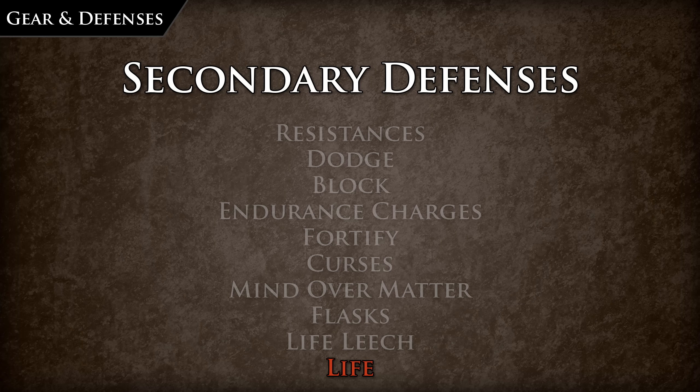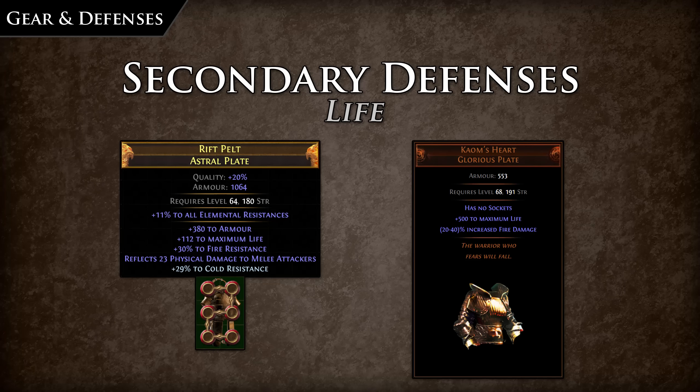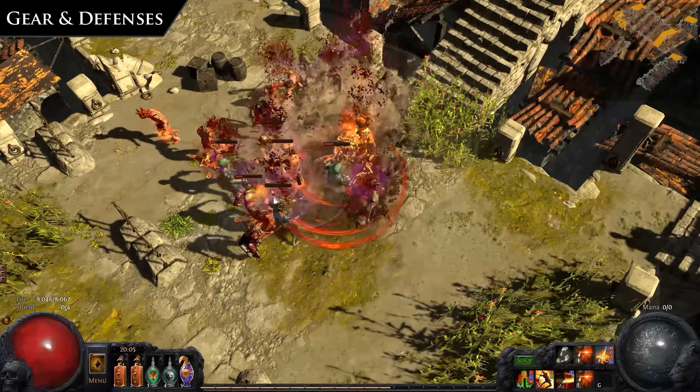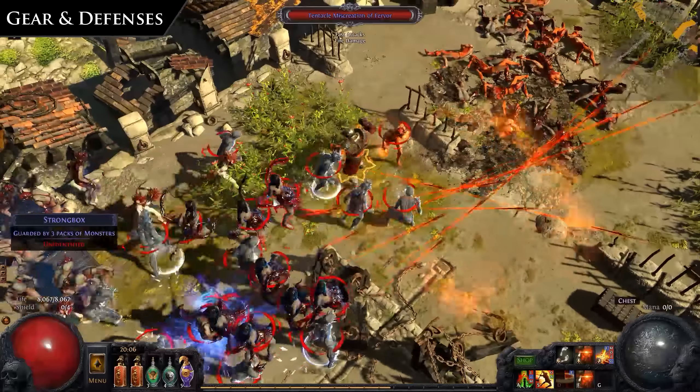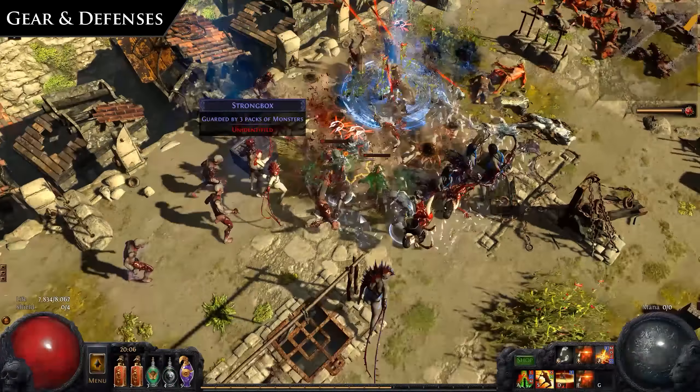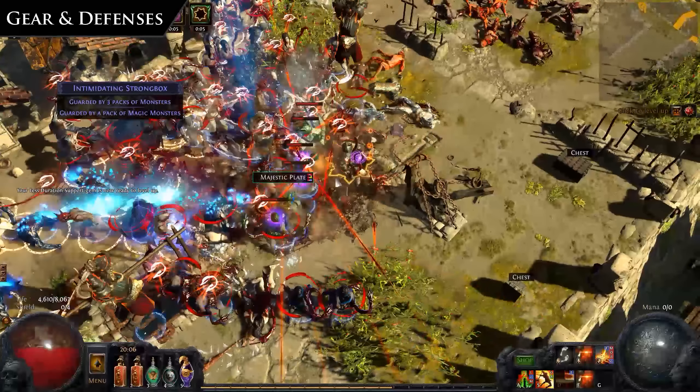Mentioned last, as it is the last buffer between your character and death, is life. Main sources of base life — that is the number modified by percentage modifiers — include gear affixes (plus to maximum life), the strength attribute (plus to maximum life per X amount of strength), and unique items such as Kaom's Heart which give a flat 500 life. Percentage modifiers to life can be acquired from the passive tree and unique gear such as Belly of the Beast. It is always best to try and get as much life as possible, as long as you're not running a Chaos Inoculation character. Just know that regardless of all the defenses you stack, you will still get one-shot at some point.